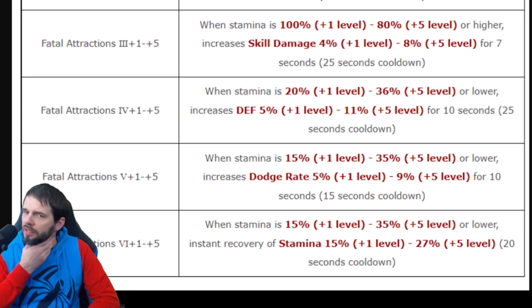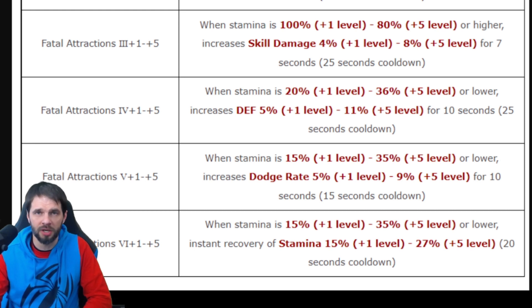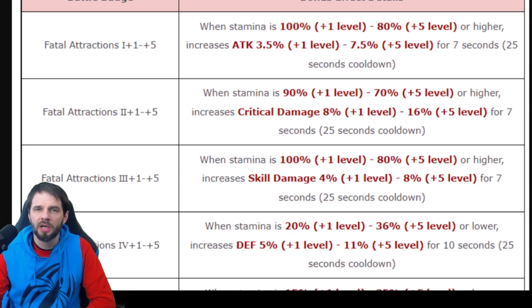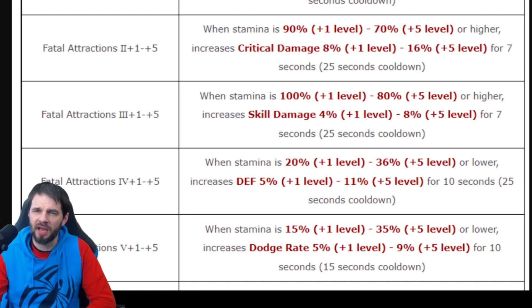It's tough because some of these can change based on your character and build. For instance, I used to care about stamina but I don't anymore — I need cooldown and there's nothing on here for that. As a Widow currently, I don't care much about defense or dodge rate. I care about attack, skill damage, and crit damage — though I'm typically capped on crit damage, so badge two is sort of meh for me.